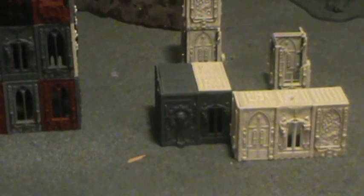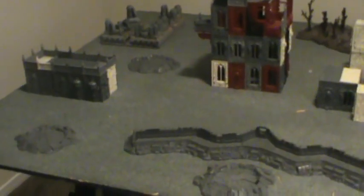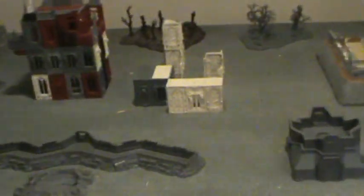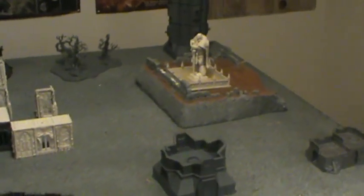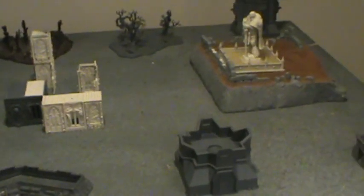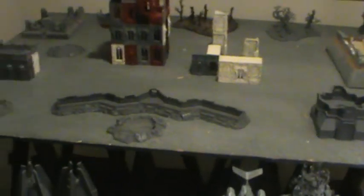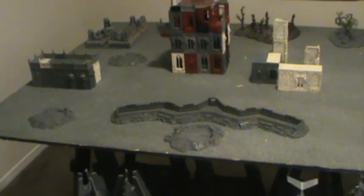There are three supply houses: one food storage building, a small building in the center, and a statue as the third one. Tyranids need to get a modeling base contact with each and remain there until the start of their next movement phase to pilfer and destroy the stores. If still intact at game end, each is worth three points to the Imperial player; if destroyed, each is worth two points to the Tyranids. Points are also scored for Purge the Alien, Slay the Warlord, Line Breaker, and First Blood as normal.